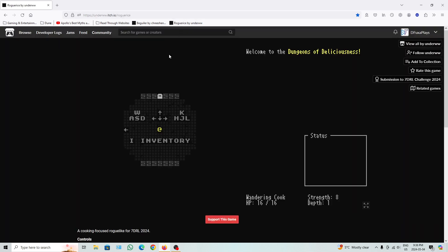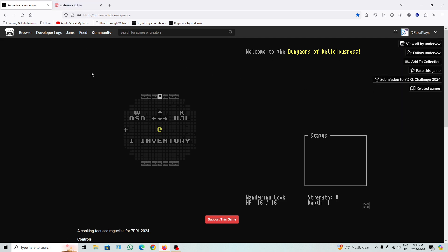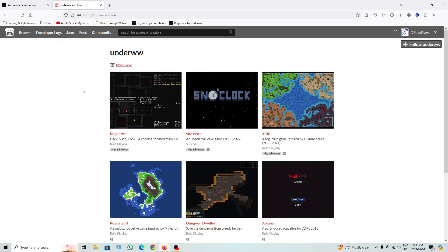Rogue Rice. Welcome to Dungeons of Deliciousness. So it's made by UnderWW. He's basically involved in at least a few here. We got Hack Slash Cook from last year. We got Snokelock, a survival roguelike game from 2022.